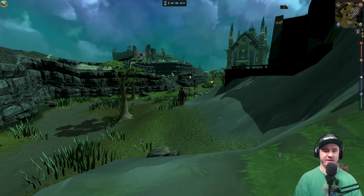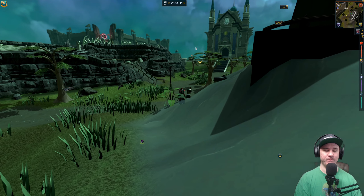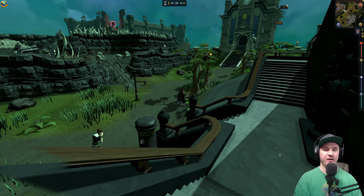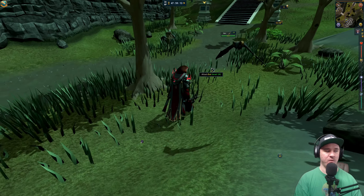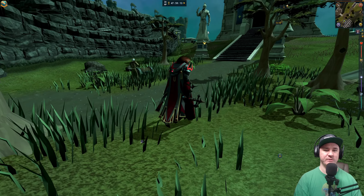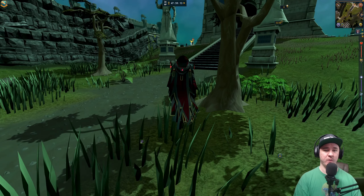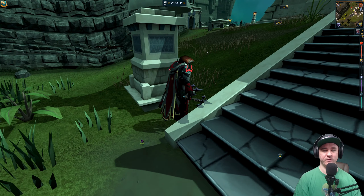Look at the draw distance — you can see the abyssal portal on top of the Slayer Tower from all the way down here. Gotta love when your draw distance is maxed because it gives a different perspective to the game. The game just feels so much bigger when you can get that depth of how far away things really are. I do wish this game had a toggleable first person mode — that would be freaking awesome.